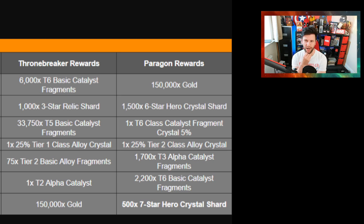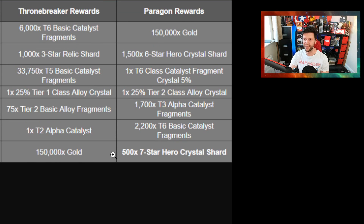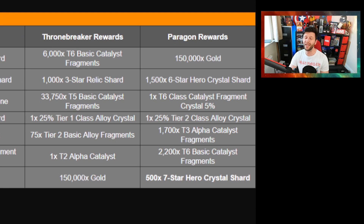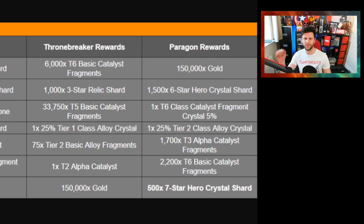Who wants 150,000 gold compared to Tier 6 basic fragments of 6,000 and 500 four-star relic shards? If you're a Paragon player you won't be choosing the lesser ones, and if you're a Thronebreaker player you'd be jumping for joy on that. But there's a shift — it's not an advantage. You can see at the bottom: Thronebreakers get 150,000 gold, or going down lower to Cavalier it's 100,000 gold. I have no idea why Kabam sandwiched it like that — it's such an odd thing.